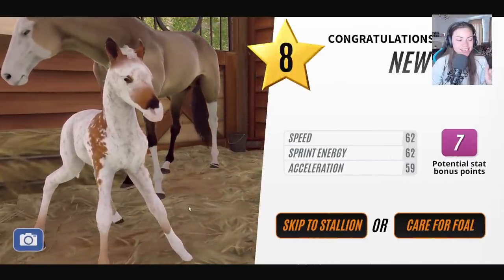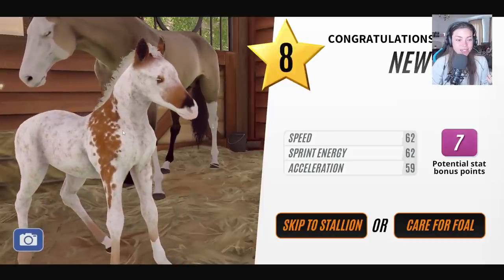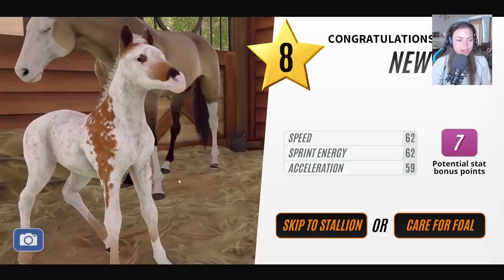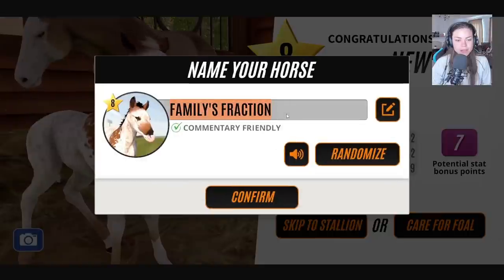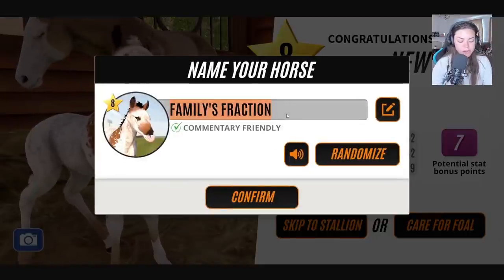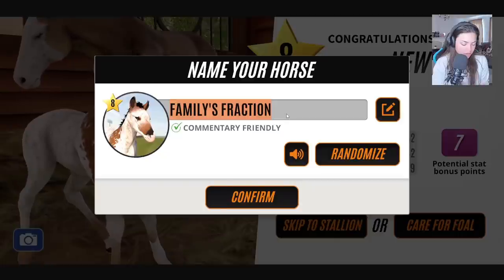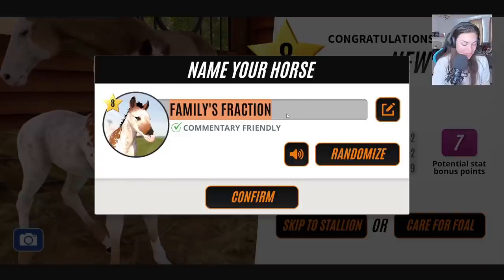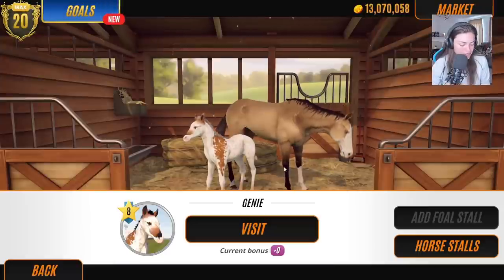Cute — I love the shoulder marking. We seem to have like three coat patterns haunting us in this stable block: the clouded appaloosa and the roan. Let's get the foal and call this one Genie — why have I not called anything Genie yet, that's a silly oversight!